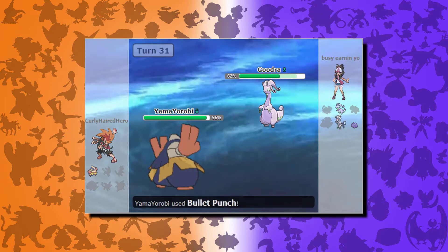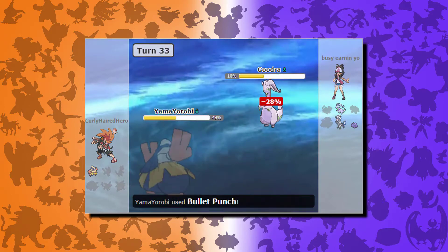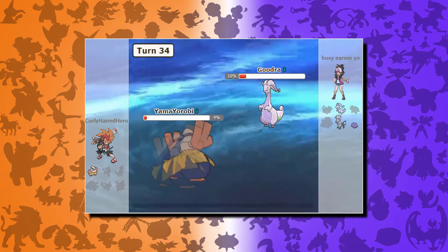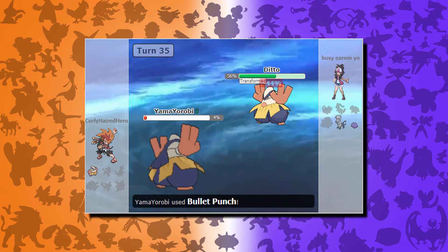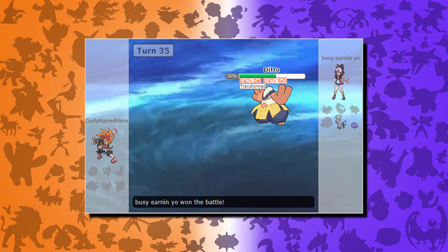After another Multi-Attack I'm dead. I go back to Hariyama, he switches into Goodra — I've locked myself into Bullet Punch, but I thought it was the best move. He hits me with Dragon Pulse for a ton of damage, leaving me low. Before the next one I go for Bullet Punch and finish Goodra off. He sends out Ditto again and there's really nothing I can do except spam Bullet Punch, and he finishes me off with Close Combat. If anything, my opponent's Ditto did a better Hariyama than I did. Stay fresh.